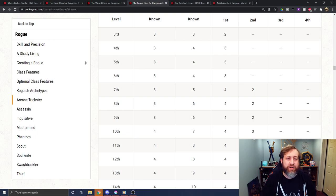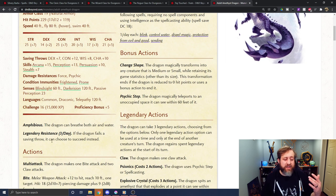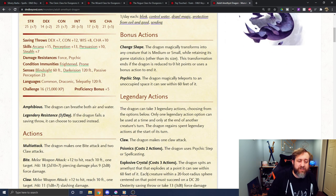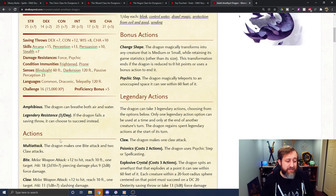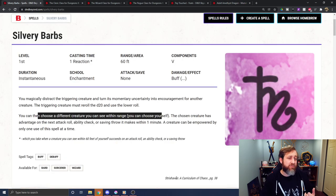Lastly, one thing a lot of people have brought up is the interaction with Legendary Resistance. Normally, Legendary Resistance says: if the creature fails a saving throw, it can choose to succeed. The trigger for Silvery Barbs is when a creature succeeds on an attack roll, ability check, or saving throw, forcing them to re-roll the d20 and take the lower roll. So technically, the dragon fails the saving throw, activates Legendary Resistance to succeed, which triggers Silvery Barbs, forcing it to re-roll the d20 and take the lower roll.